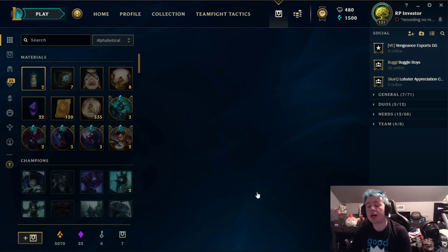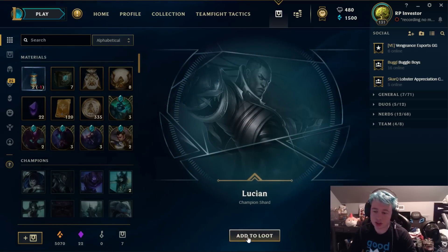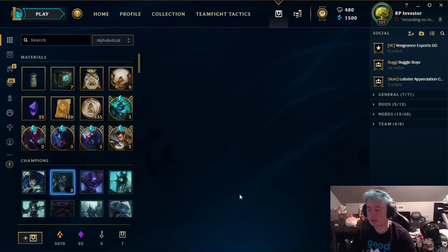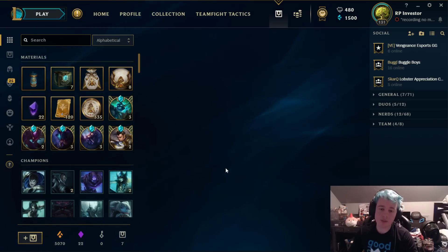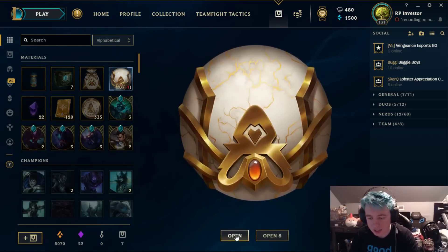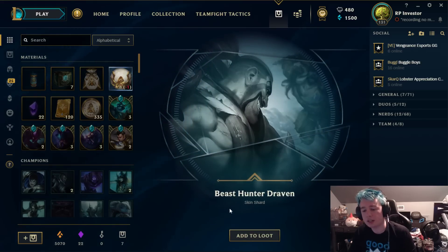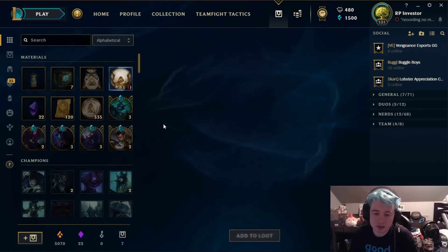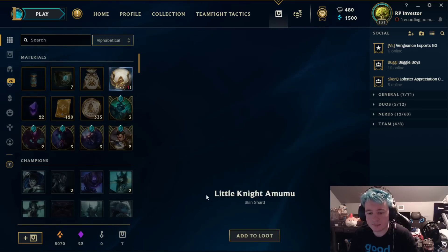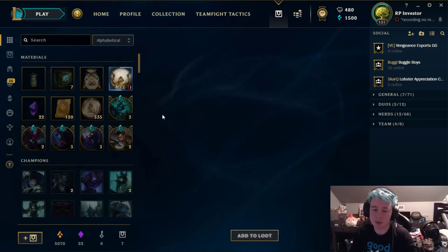Now it's the point of the video where we comment something based on what we get from this champion capsule. We got Lucian — comment 'OMG it's the Runescape' if you've made it this far in the video, so I know who's watching all the way through. I appreciate that. Beast Hunter Draven — not bad. Keep on opening these up. Also, at the end of the video we're gonna be rerolling all these skin shards to see what skins we can get, so make sure you stick around for that.